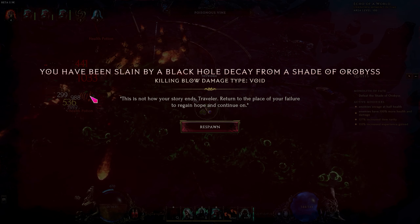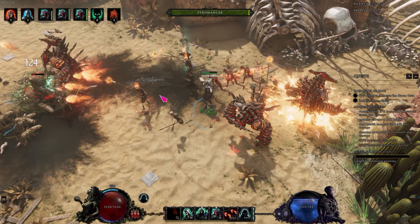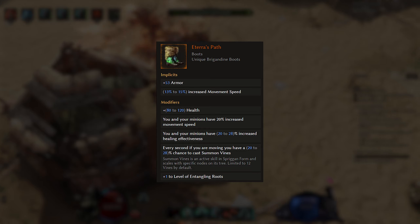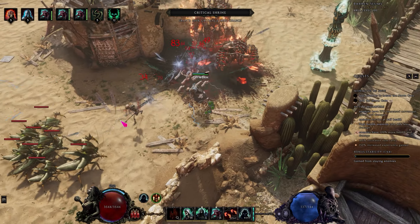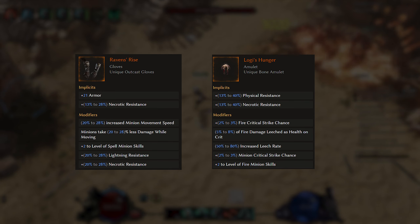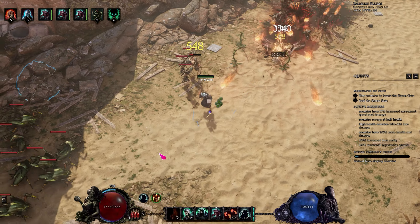Let's start with the build requirements. There is really only one requirement and that is Eren's Will — the unique chest created by Eren from the YouTube channel Action RPG. I would say that Eterra's Path on most summoners is just too good to pass up on. I also use Raven's Rise and Logi's Hunger. Both are excellent items, and this character has a ton of good gear because I wanted to push it a bit further than I normally do.